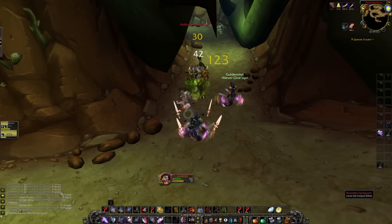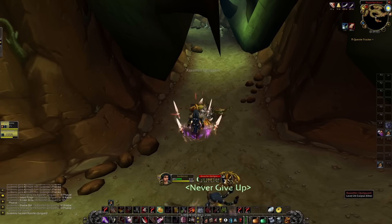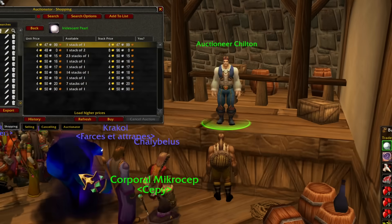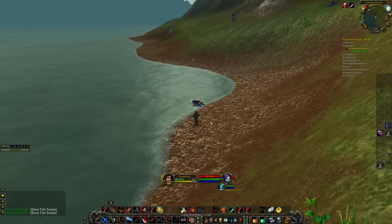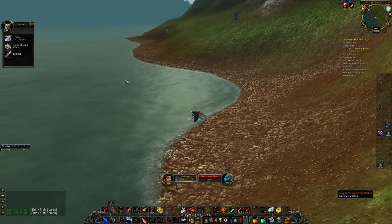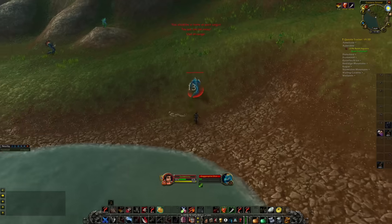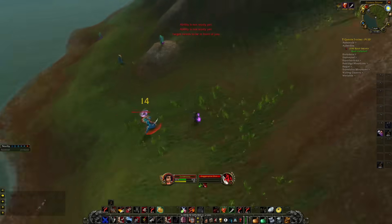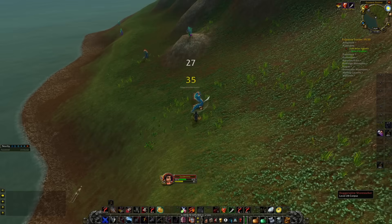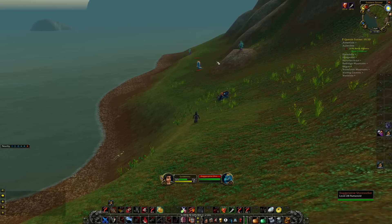The dungeon where I am currently farming these rare items is Razorfen Kraul in the southern part of the Barrens. One material that still sells for a high amount of gold is this pearl, and a great location I find is in Hillsbrad Foothills. The reason I prefer this area is because there are next to no bots here, and the enemies you are killing are higher level — between level 28 and 30 — so they also drop high level green and blue items that you can easily sell for a high amount of gold on the Auction House.